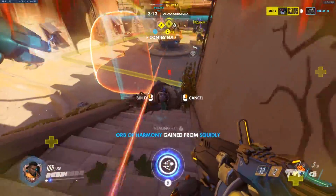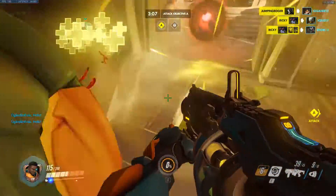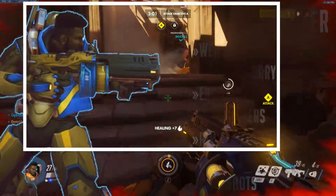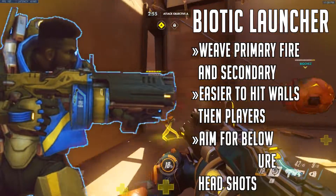First up we have Baptiste's gun, the Biotic Launcher. It has two modes of fire, and it works best if you weave these two together, alternating healing and damage. For healing mobile heroes, it's easier and more consistent to aim for the objects near the heroes rather than the heroes themselves. The splash is forgiving enough that you should be okay.